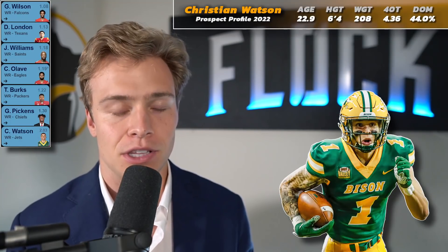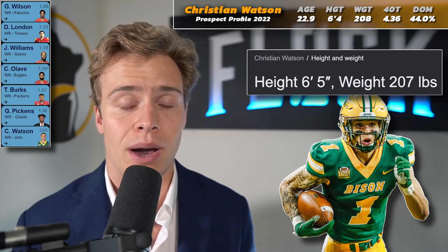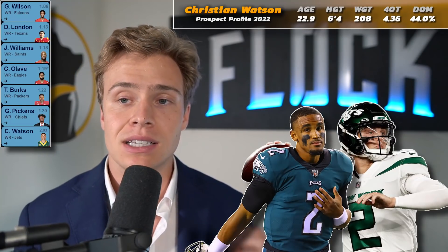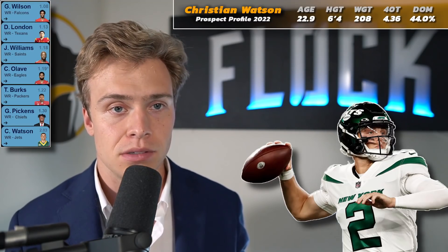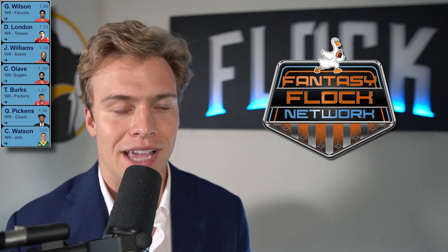Christian Watson goes pick 35 to the New York Jets. It makes a lot of sense to have a big-bodied wide receiver with speed on the outside for a young quarterback like Zach Wilson. We saw Miami trade for Tyreek Hill to give Tua every weapon possible, and I think we'll see something very similar with the Jets — telling Zach Wilson he has no excuses, this is his year to prove he's the guy. Watson plays on the outside while Elijah Moore slides in as the slot receiver; Watson provides athleticism to an offense that already has speed with Moore.